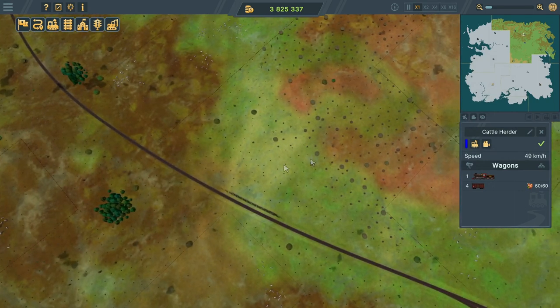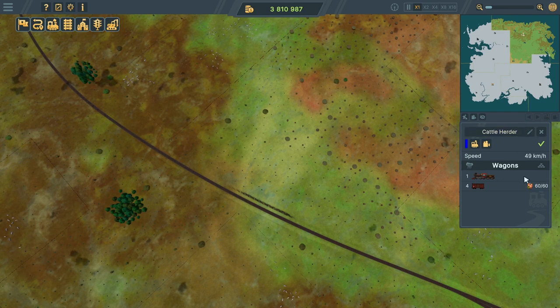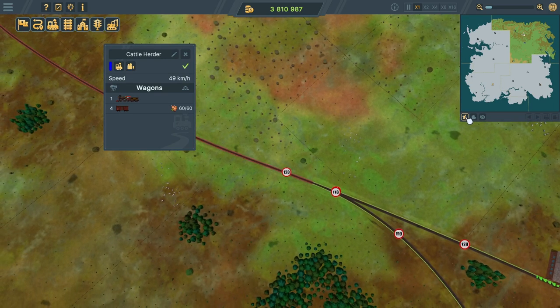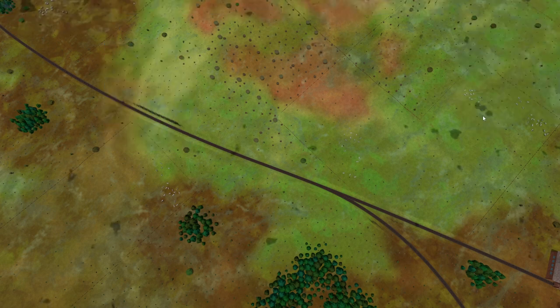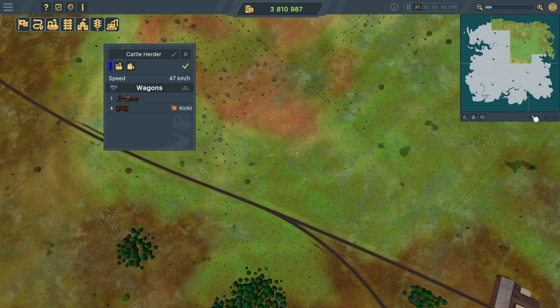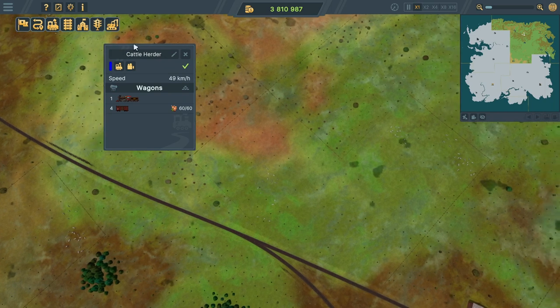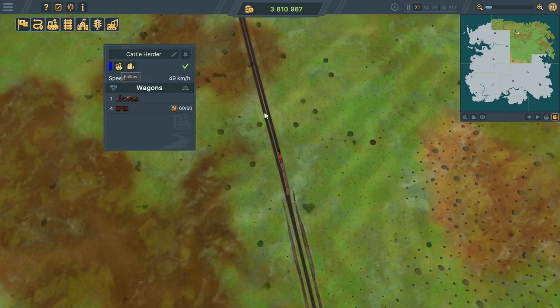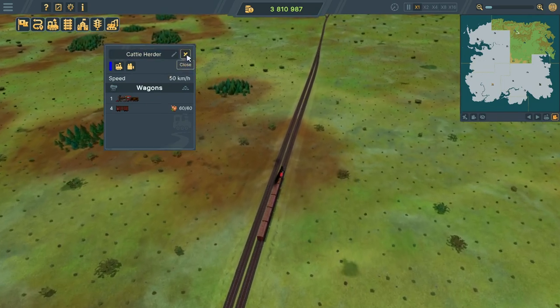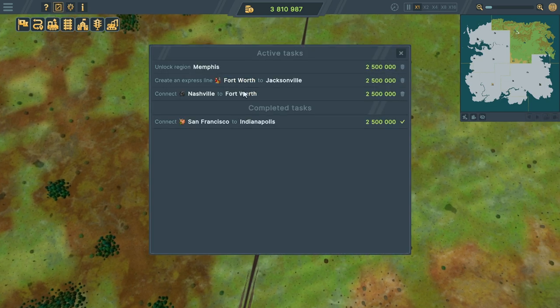Our train is going at 49 mph now. There are still six cattle waiting at the station - I could do with more wagons or another train. Going to our task list, I think Nashville to Fort Worth will give us two and a half million and allow us to start producing steel. That's two or three cities that are quite close to each other.